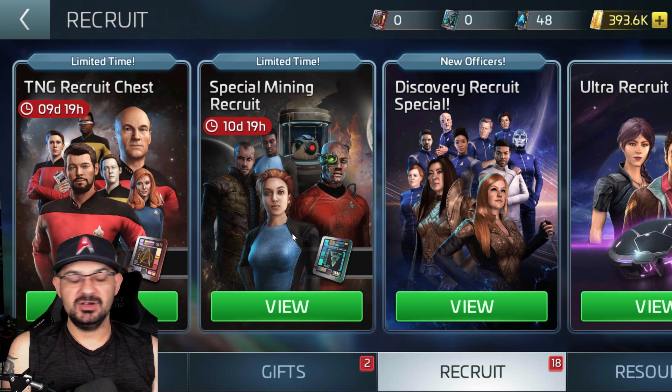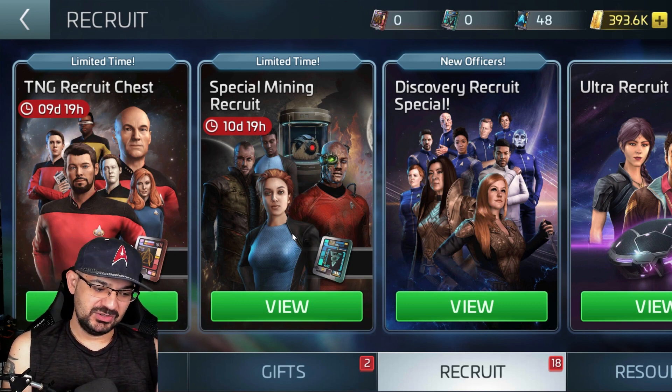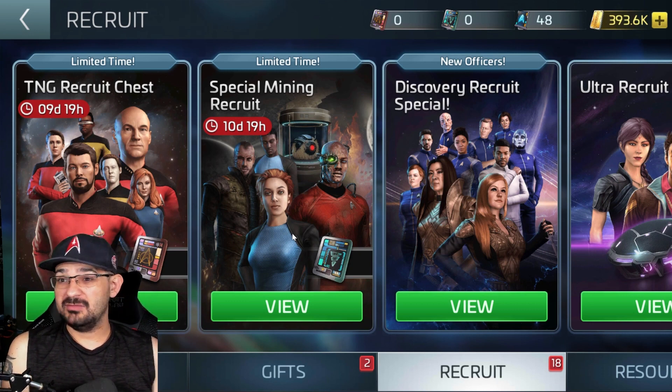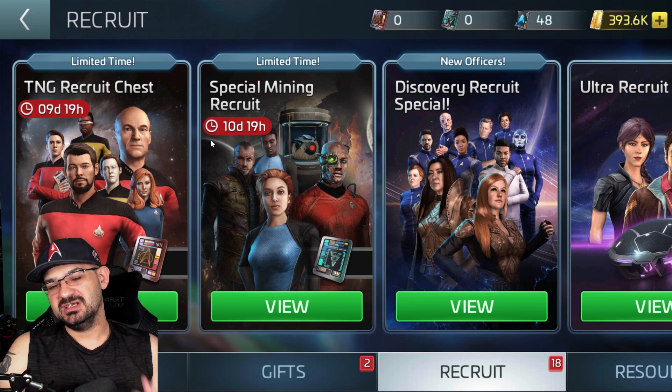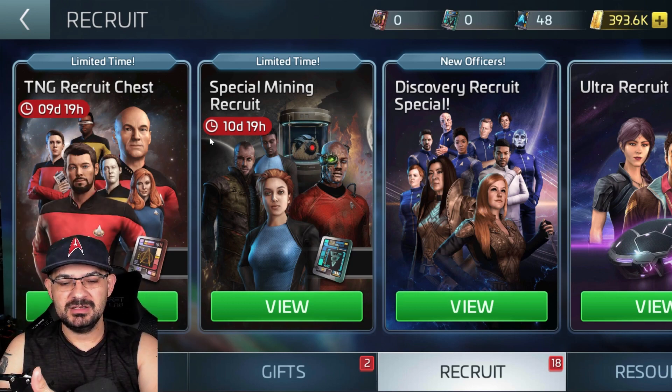That way you have a choice of browsing officers and picking what you want — either from transporter shards or using ultra recruits to actually get the officers you want, instead of diluting the pool down to a big random list. You need to be able to get crucial officers like Kirk, Spock, Kang, Alex, or Charvanic actually leveled up to be sustainable through your 20s to 40s. A lot of players in that range just have a grab bag of officers that aren't maxed out. Let us choose our officers when we want instead of running limited-time events that disappear after a month.